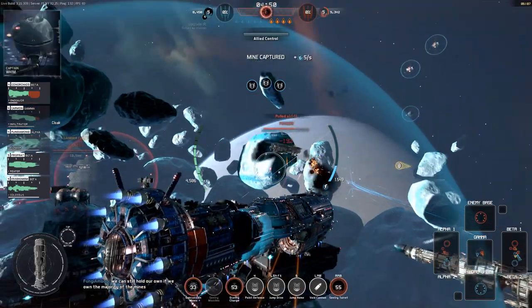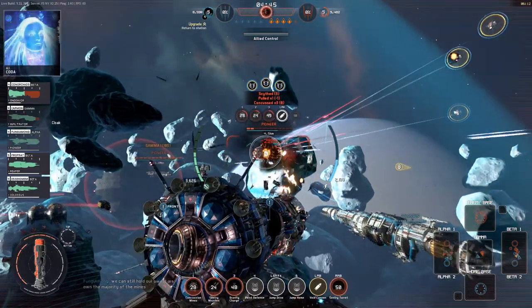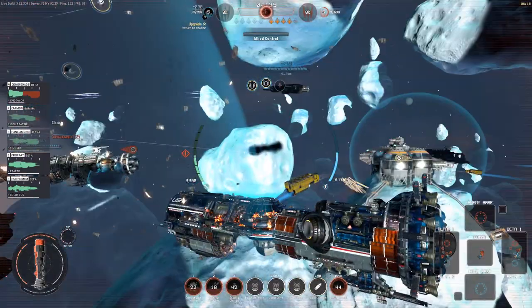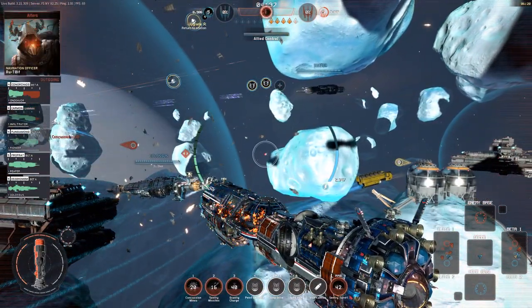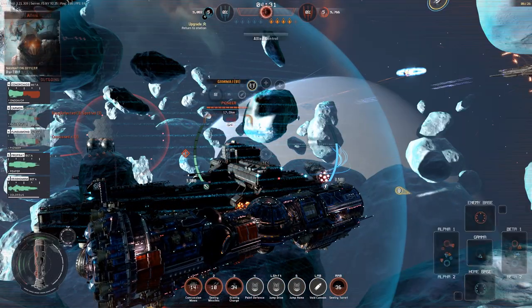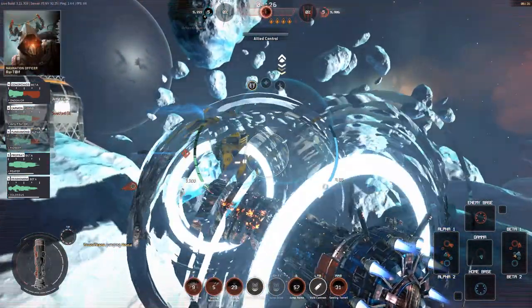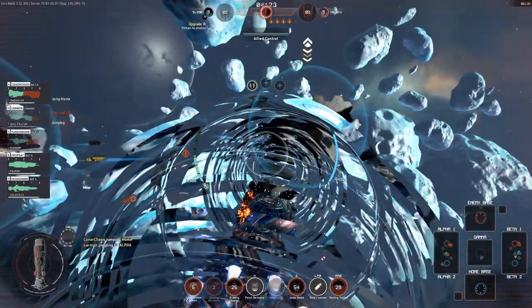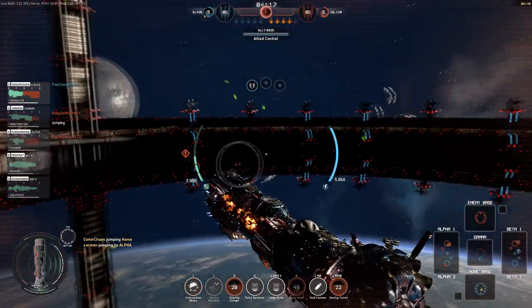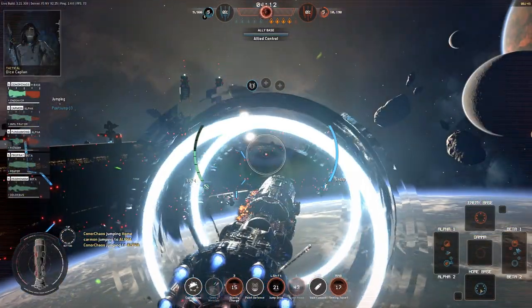Deploy mines and the gravity charge — he's done for. Target down. Another Colossus to go. We're all going to the same lane again. Fungi is alone in Alpha — not good. I've also taken some heavy damage, need a repair and rearm before I pop into Alpha. I'll do that now; hopefully I'll have enough health by the time I get there.